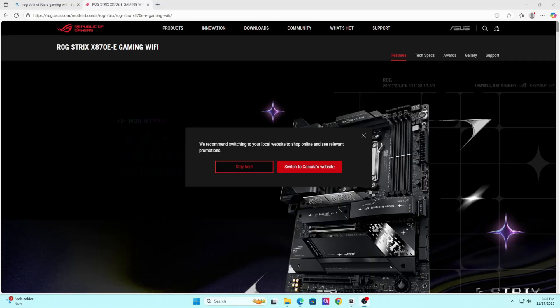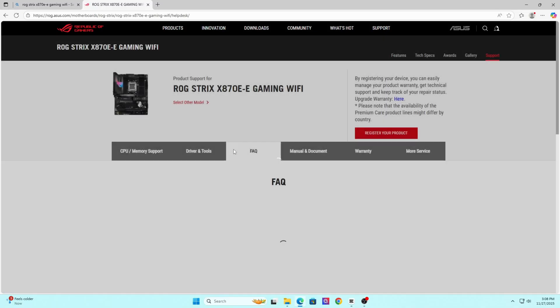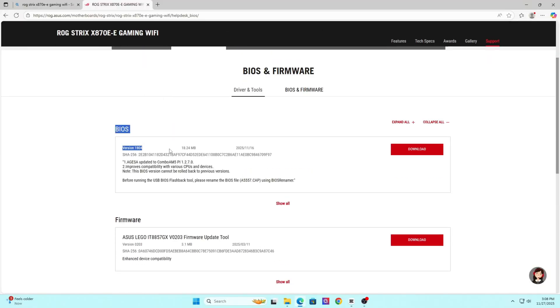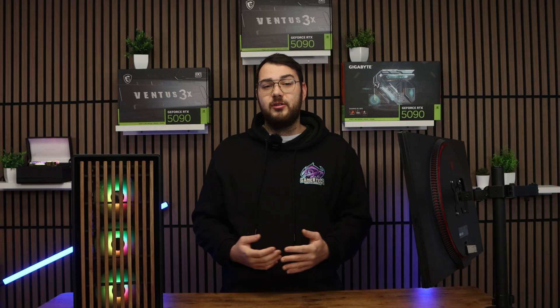Go to your motherboard manufacturer's website — ASUS, MSI, Gigabyte, ASRock — and search for your exact model. We've made tons of different BIOS updating videos, so if you don't know how to do it please watch one of our guides. You're going to want to download the latest BIOS version, the latest chipset drivers, and anything else under drivers that matches your hardware.